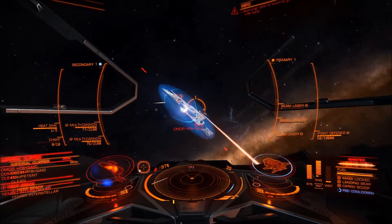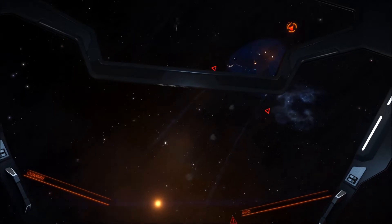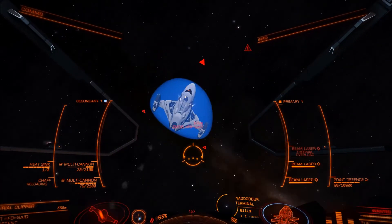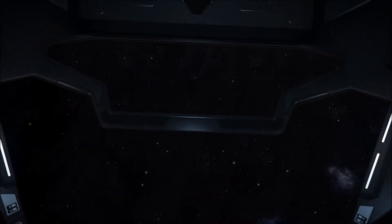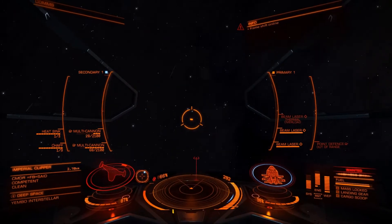I pretty quickly destroy his shields with three fixed beam lasers — a Class 3 and two Class 2s. Then I'm running two Class 2 turreted multi-cannons, one on each side, just to provide a little bit of sustained damage, pecking away at his armor once his shields go down. That's kind of the general thought process I went through when I chose this weapons configuration.